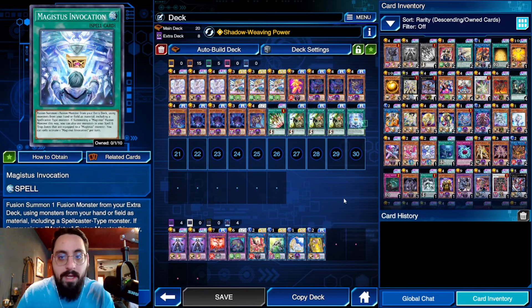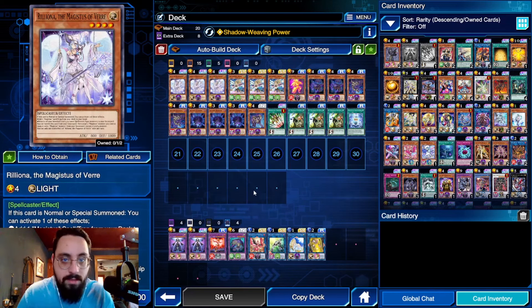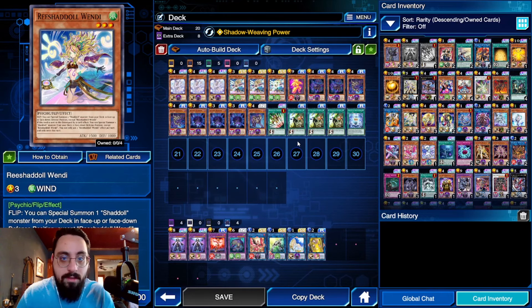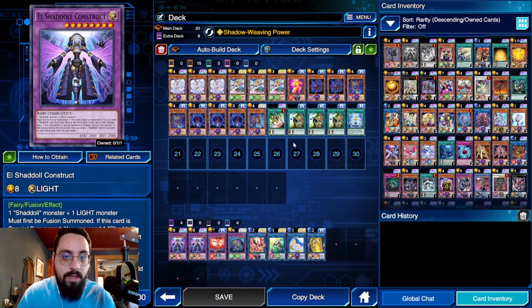Unfortunately, like I see most builds are playing it — it just makes sense, it's crazy good. It's a normal summon that adds a fusion spell and is also Light, so it gives you a good normal summon and gives you access to Construct easily. It's all around just a great card. Then you have Rush at All Windy — three of this one. It's Wind so you can make Wendigo.